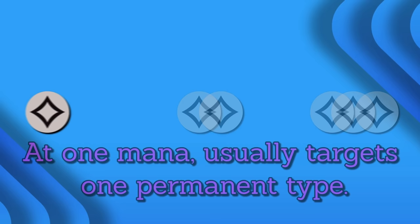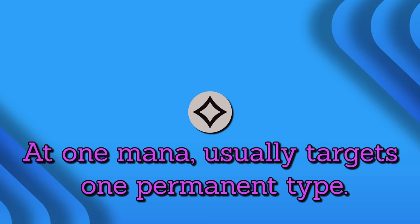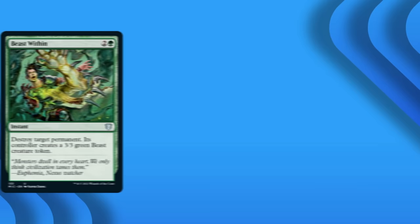For the most part, you're going to want to run targeted removal at mana values of 1, 2, or 3. At 1 mana, the removal spell will likely only target one permanent type, and that's just fine. One white mana to remove a Pathrazer of Ulamog with Path to Exile is a great rate. Nature's Claim can hit either an artifact or enchantment, making it an extremely efficient option. At the 3 mana value level, the spell should be able to remove any permanent type, with the possible exception of lands. Beast Within, Chaos Warp, and Generous Gift are all excellent removal spells, taking care of immediate threats with minimal downside. If you're in the right colors, Anguished Unmaking is arguably even better.